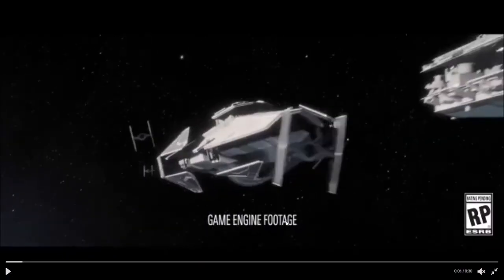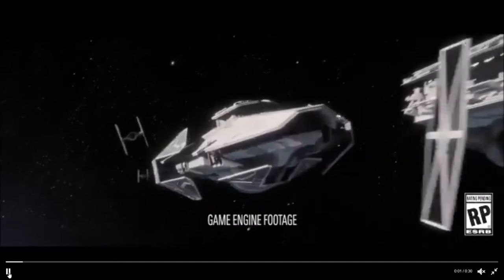The first shot looks to be an introduction to the campaign — some TIE Fighters, what looks to be a Star Destroyer, and a ship we've never seen in a game or show before: the Imperial Raider-class Corvette. It was invented for the tabletop game Star Wars X-Wing, so it's cool to see it in a video game. It looks to be the hub where our character is stationed.